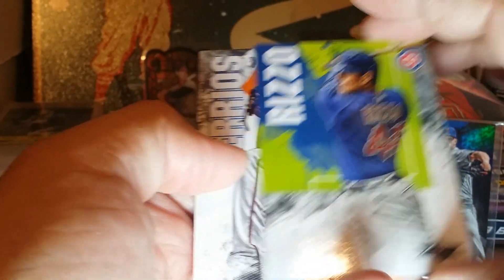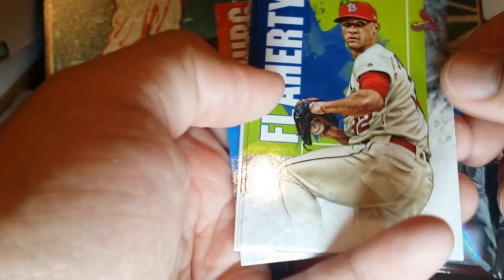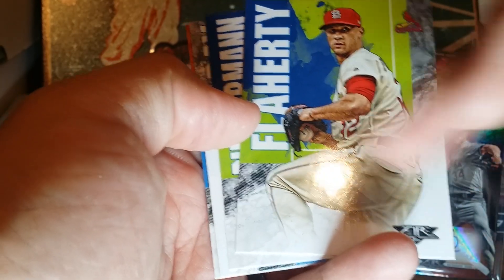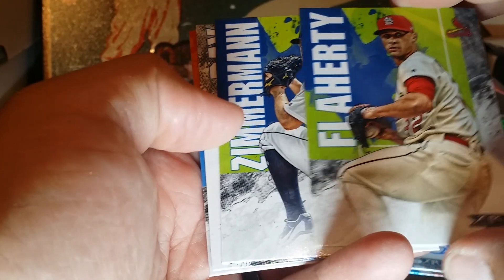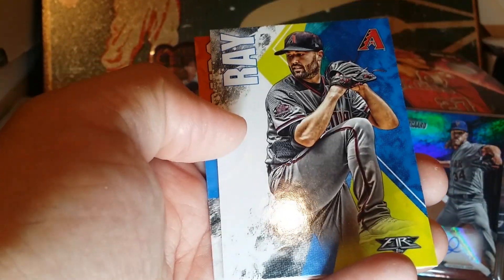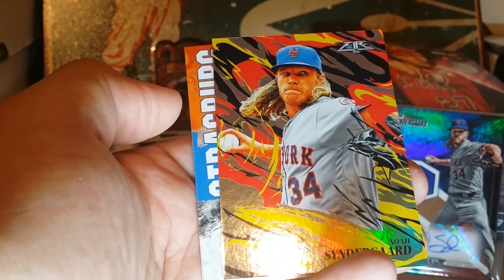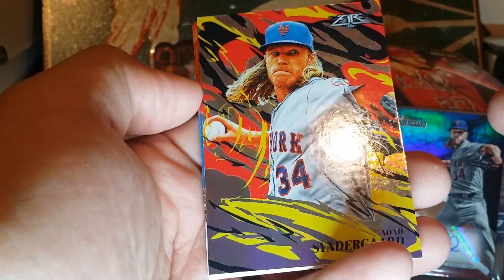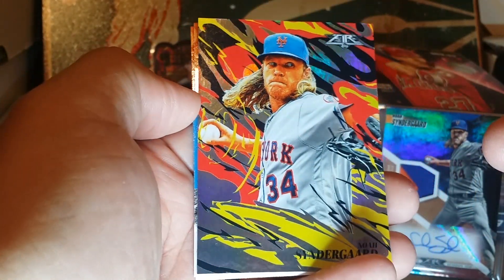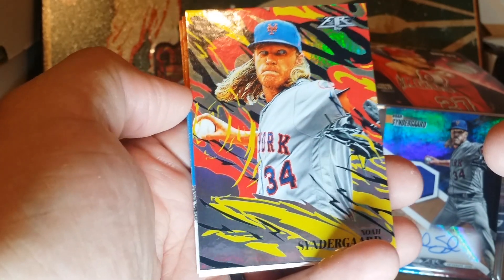Whit Merrifield, Rizzo, Berrios. Beautiful cards, absolutely beautiful. They're not as fiery — the lines are really clean, very square. I expected them to be a little more 'pazzazzy.' Okay, so this must be a Noah Syndergaard box! To me that looks like a Fire card — it's a little more foily than anything, but that is a pretty cool card.